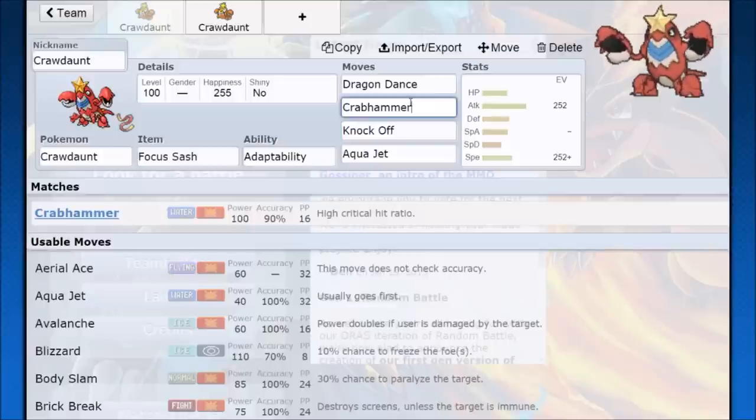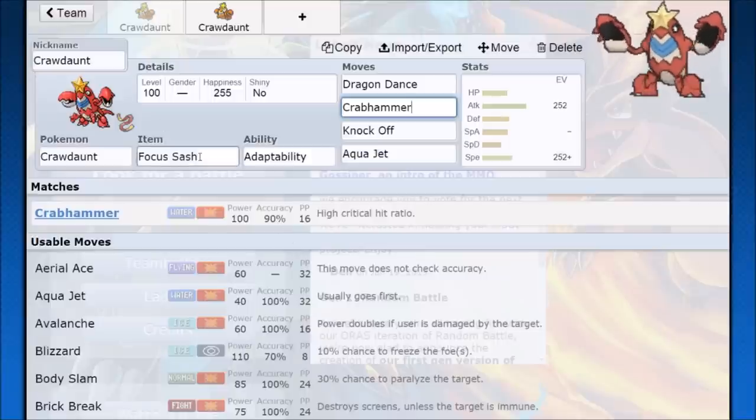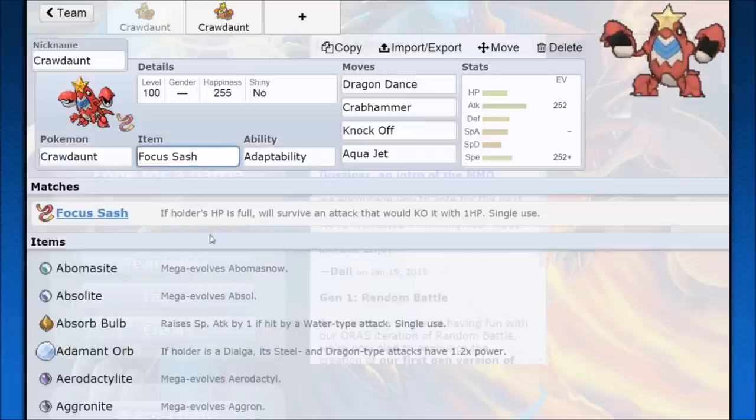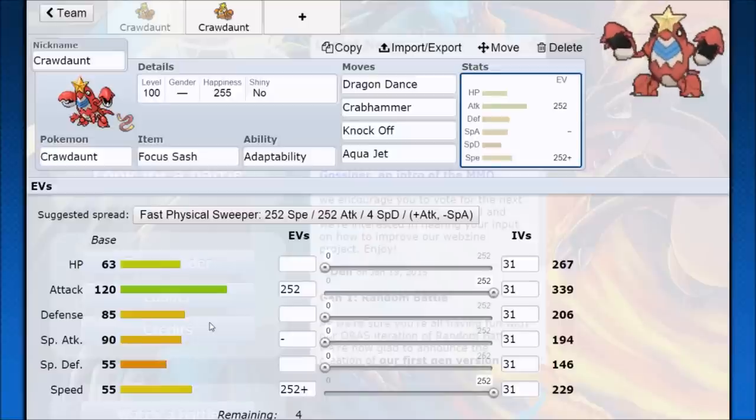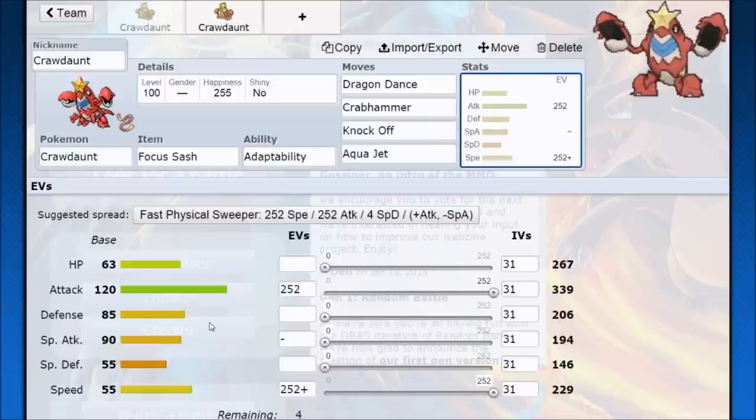Crab Hammer is your destroys-everything move — 100 base power but 90 accuracy, which is still pretty solid and works out well. The item you want to use most of the time is Focus Sash. Focus Sash is really solid: if your Hit Points are full, you're going to survive an attack since Crawdaunt is fairly frail with a lot of super effective hits. Dragon Dance, eat the hit, Focus Sash procs, and then you come in and do work. You can also bring Crawdaunt in on an already weakened Pokémon — even one faster than you — and pick it off with Aqua Jet after a Dragon Dance setup.